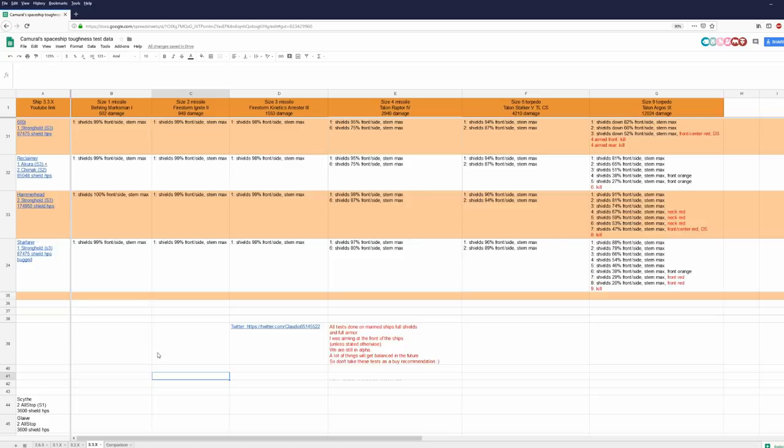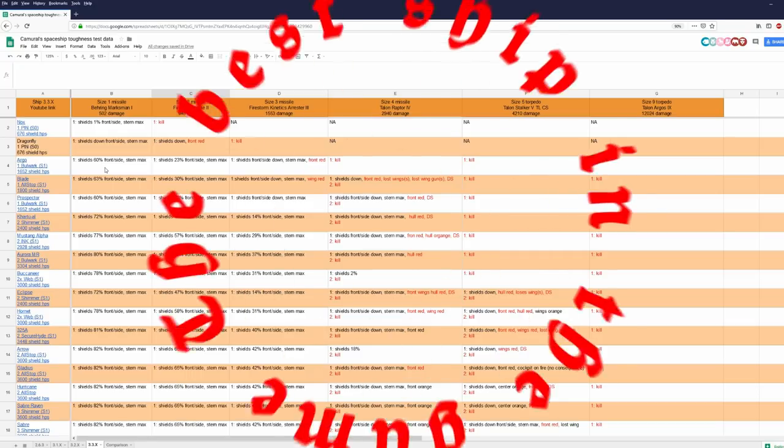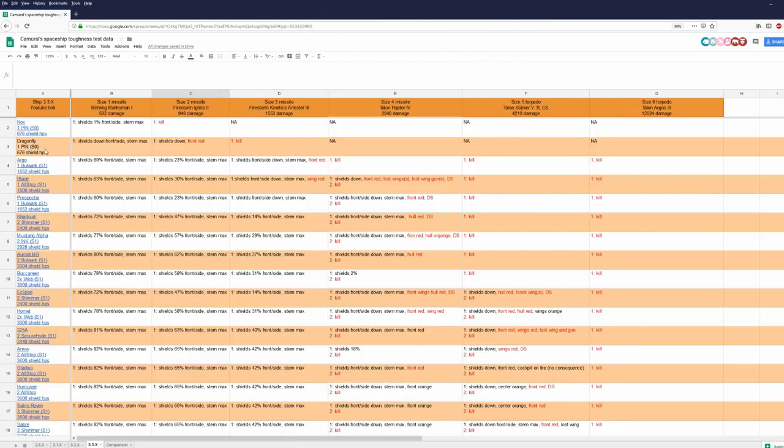Where do I rank the Dragonfly? The Dragonfly is tougher than the Nox and not as tough as the Argo — and that's not a big surprise because the Argo is the best ship in the game. The Dragonfly can survive one size two missile, the Nox can't. The reason is that the Dragonfly has more structure hit points.